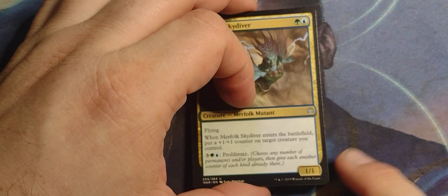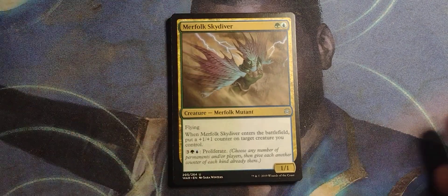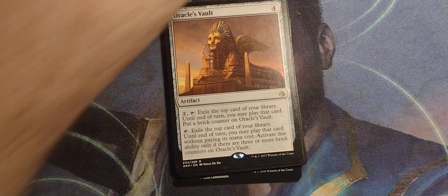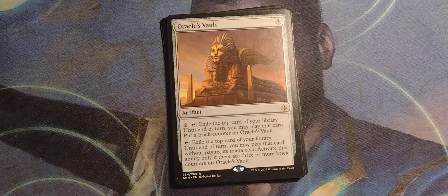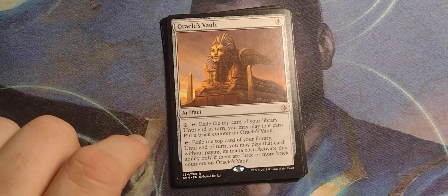Let's do the rundown. I like Oracle's Vault — I'm finding uses for it left, right, and center. That's a good card. After a couple of rounds, exile a land and you can play it — exile three lands, and then boom, it becomes free. That's always good.